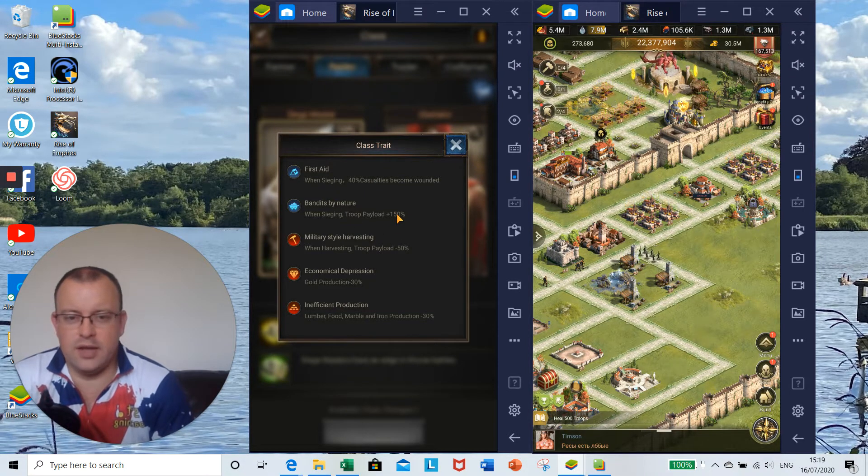If you hit another castle with resources and gold available, you're going to maximize your returns on that hit. Negatives for the raider class: when harvesting, troop payload is minus 50%, making it harder to hit that ninth box on gathering day Mondays. Gold production is down 30% from the economical depression trait, and lumber, food, marble, and iron production are all down 30%.